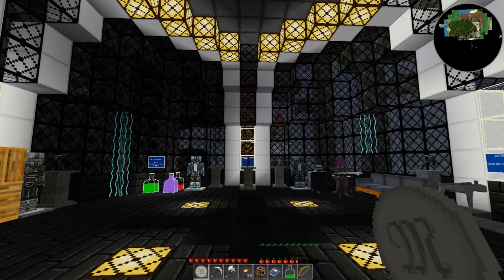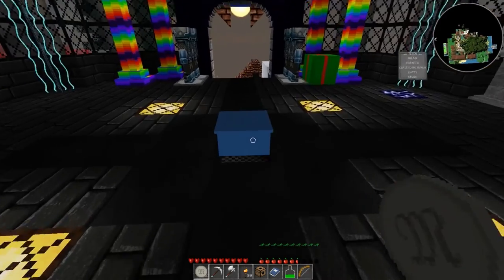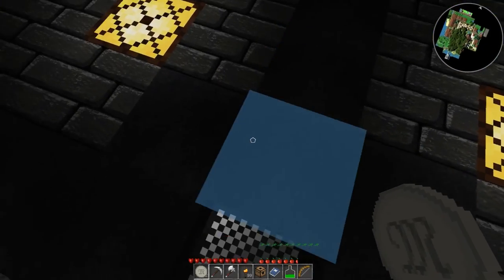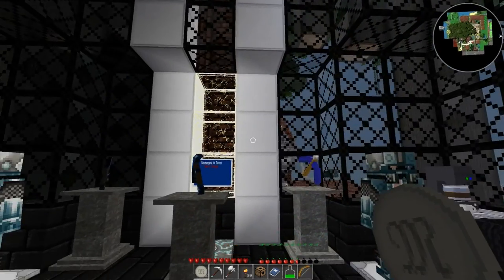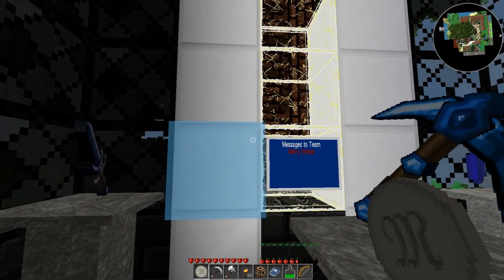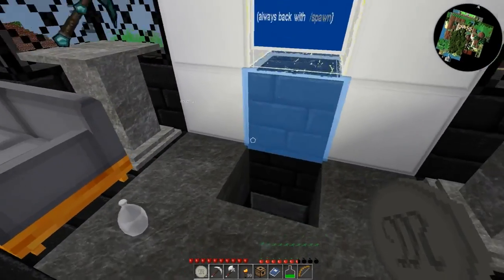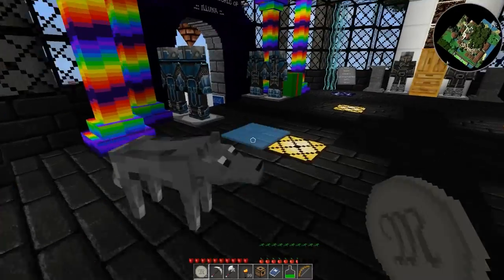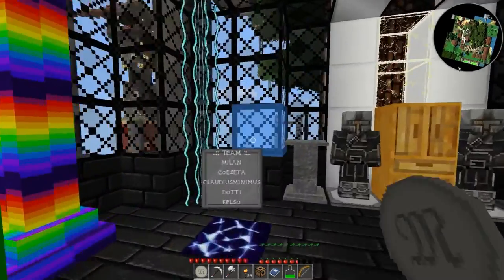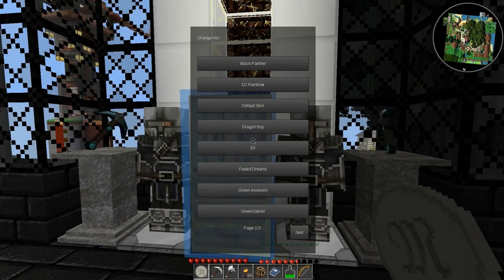Hello everybody, welcome to the wonderful world of Eluna! There was a goofy trampoline node — cool beans. A brand new playthrough. Merry Christmas, this is the spawn location. I always come back to spawn first. There's a trampoline down there — I'm assuming so you don't get hurt. This is a German server, though I don't think it's PvP.